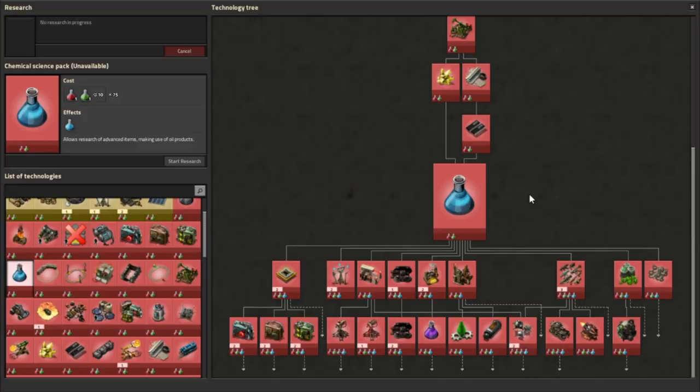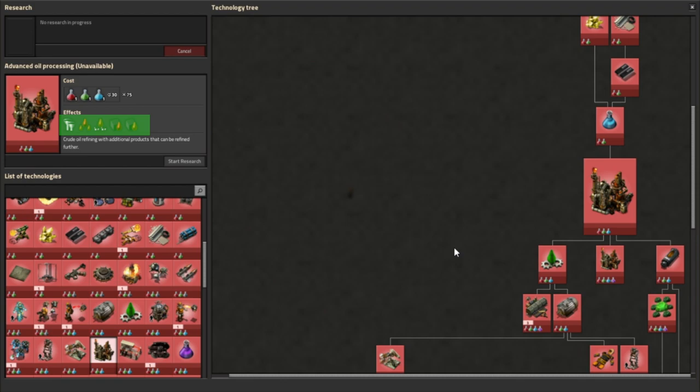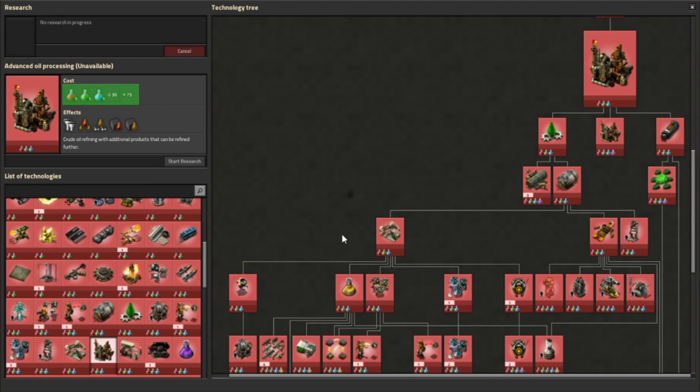Once you've unlocked the chemical science pack, you can research Advanced Oil Processing, which unlocks five new recipes for more efficient oil management. It costs 75 of each automation, logistic, and chemical science packs. The first recipe is Advanced Oil Processing itself, which gives you an alternative way to turn crude oil into petroleum gas at a higher rate, but also creates light oil and heavy oil that you'll need to deal with. The other four recipes handle those: heavy oil cracking converts heavy oil into light oil, light oil cracking converts light oil into more petroleum gas, and there are two solid fuel recipes — one from heavy oil and one from light oil.